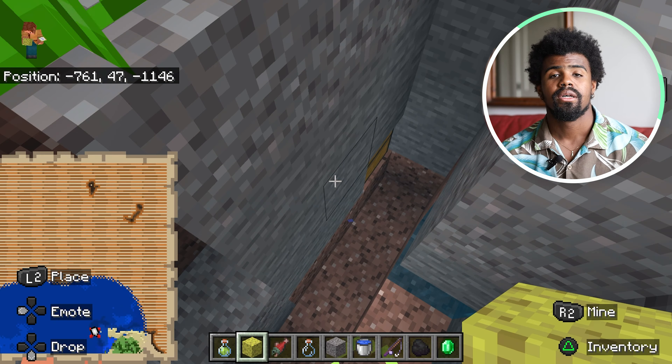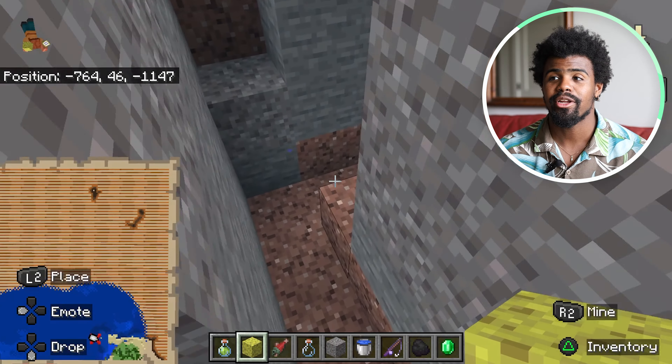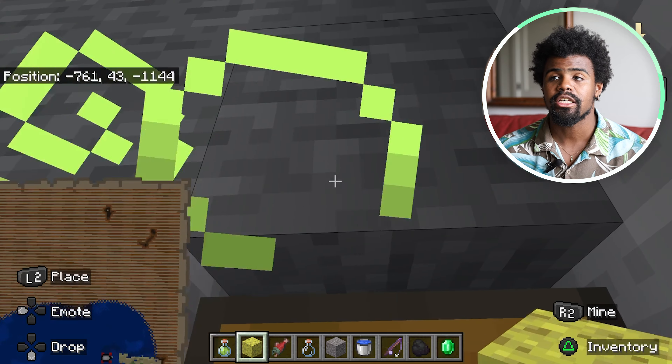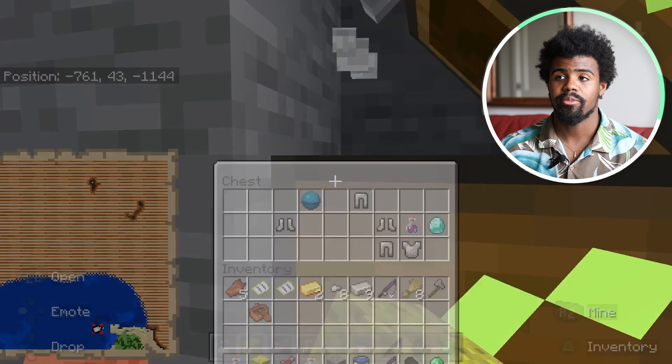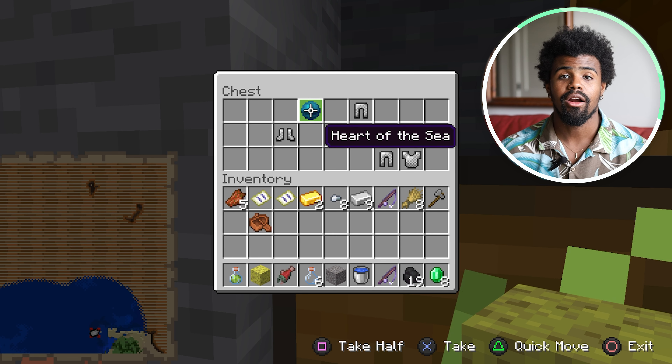Alrighty guys, we're back. After some extensive, extensive digging, I finally was able to find the treasure chest, so I'm going to go ahead and open it up now. You can't open a chest with a block above it, so I'm going to go ahead and clear that. And as you can see, we have finally found the Heart of Sea.